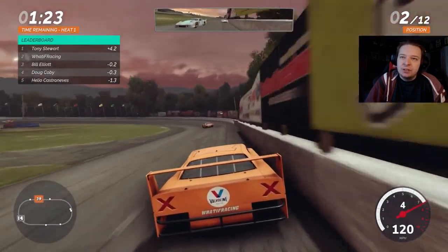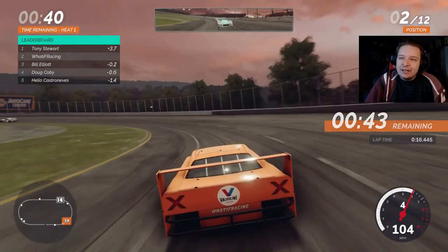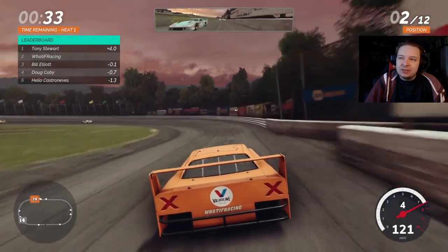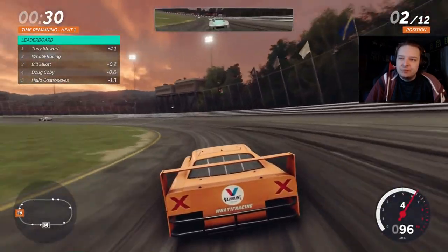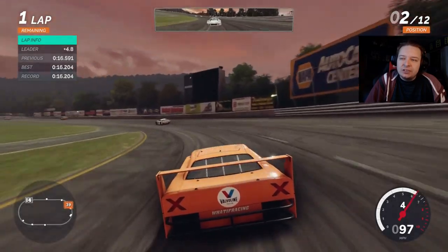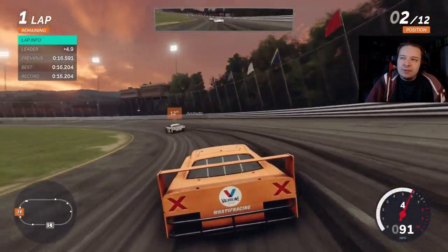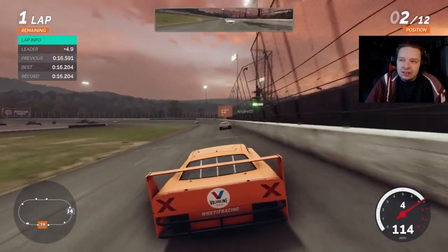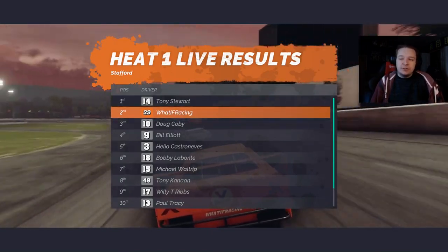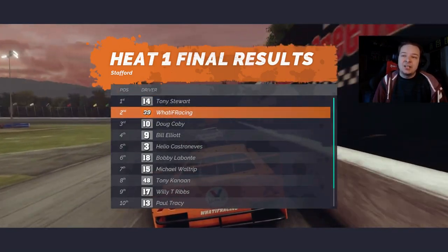I really don't want to lose this spot because if I do, Doug Coby is going to get by me. Stewart finally, finally got by the lap traffic — it took him multiple minutes and almost two seconds of time loss. The heat's almost over and we should be able to keep second here. Another thing to keep note: when these heats end, they invert the field, so Stewart's going to be starting 12th. That'll be interesting — we might be able to get the lead, but we've got to be careful not to get damage because that carries over throughout the whole thing. That was a pretty solid first heat — second is really all we're going to be able to do.